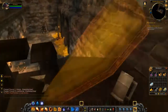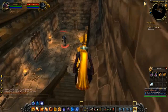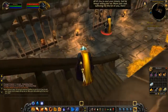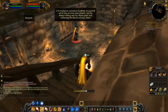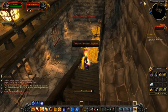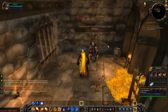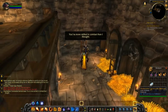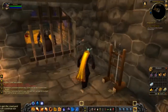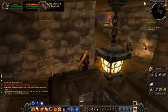Down here is the first boss — the new boss in Shadowfang Keep. His name is Baron Ashbury. He's a pain in the ass on heroic. Let's see how he is on the normal version. He has over 10,000 health. He says: 'You are more skilled in combat than I thought.' Of course I am, I'm level 85. He leads me over to the courtyard — let's see where he takes me.